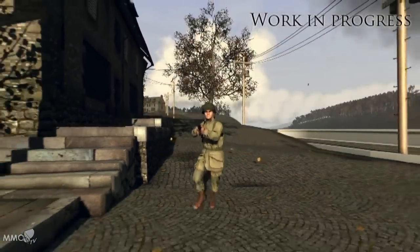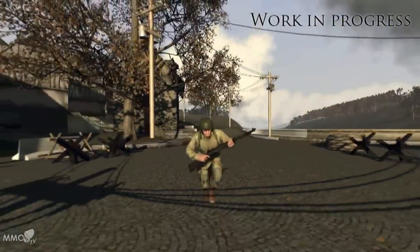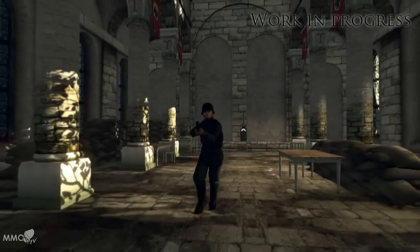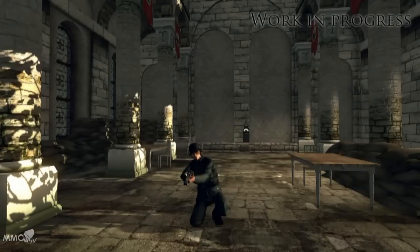The placeholder character models and rig has been replaced with new and more correctly proportioned models and a better rig. Here you can see the US model with paratrooper uniform. The animation system has also been reworked and we're currently working on new animations. This is the German model with the standard infantry uniform.